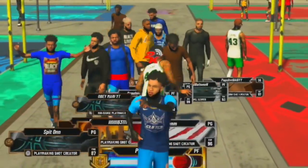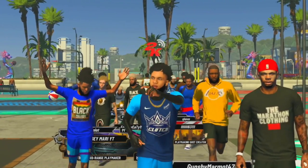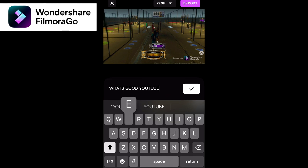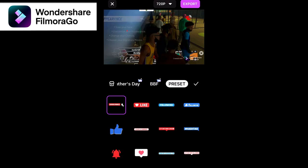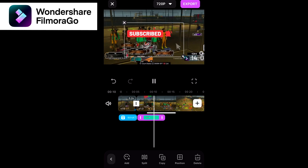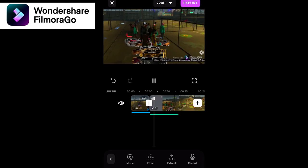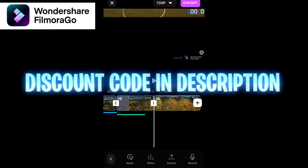As you guys know, NBA 2K22 is about two months away. And I know there are people watching this video that want to do YouTube but don't have a good editing software. I'm here to tell you guys about FilmoraGo — this is a mobile editing app that you guys can find in the App Store. You do not need a computer. When I first started doing YouTube, this was the exact app I used to get my channel started. FilmoraGo supplies a lot of stickers, transitions, and free non-copyrighted music. You can download it in the App Store or Google Play Store. Use the code in the description for a discount.